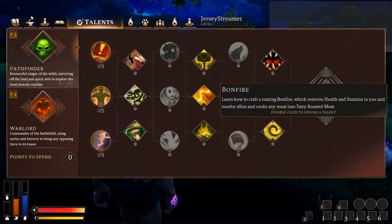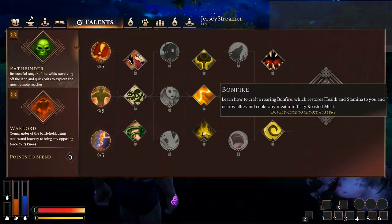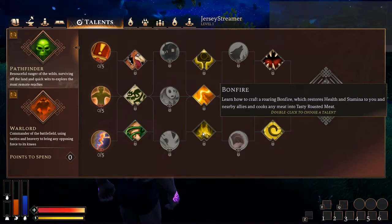Bonfire — learn how to craft a roaring bonfire which restores health and stamina to you and nearby allies, and cooks any meat into tasty roasted meat. This is good, but I think the other two are better. It's certainly nice to pop down a bonfire and restore everyone's health around you. The stamina regen I think is kind of pointless — if you're popping down a bonfire, most of the time it's after some PvP or PvE so your stamina is already regenerating. The health restore is nice without having to use potions, and the tasty roasted meat is obviously more effective than poorly cooked meat. So if you're out in the world and run out of food, this is a pretty good option.